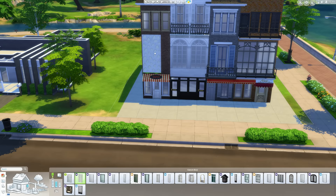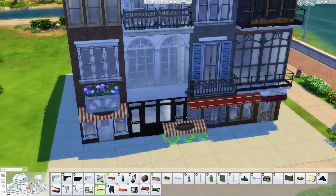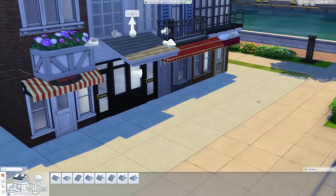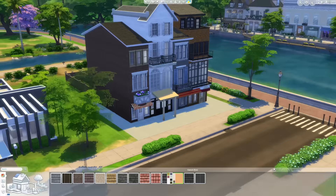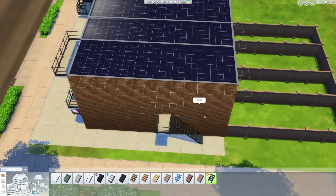You will definitely see a lot of me playing around with windows and doors just to try to get them to work how I want. As you can see right now, I'm having that exact issue. So what I did on this one is I used a regular-sized window, put some flowers below it, and made it look a little bit more interesting. The awnings that come in the game are three tiles wide or two tiles wide, and neither fit well, so instead I just used an actual roof piece and that works just fine.